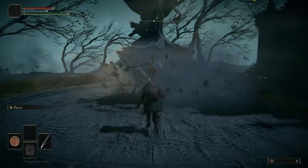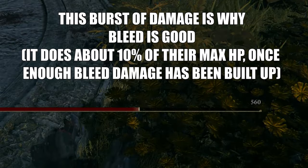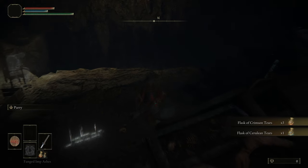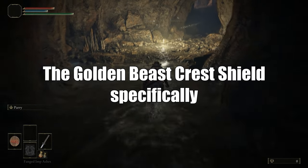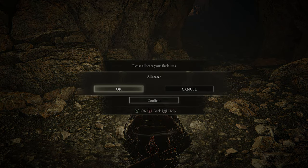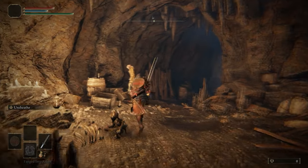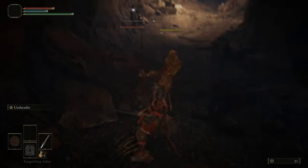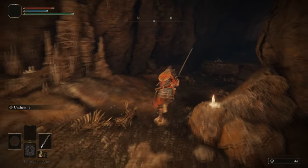Here we are at the first quote-unquote boss of the game. This is a classic Souls-like boss where you're supposed to lose to it. If you do beat it — and the Samurai class is quite good at that because it does bleed damage — you get the ornamental straight swords and the beast crest shield. We do come back later to kill it anyway, so just die to it. When you die, you'll be transported here and given your red flask and blue flask. We're resting at the grace and moving our blue flask into our red flask — that gives us four heals instead of three heals and one mana heal, since we're not using much mana at this point.